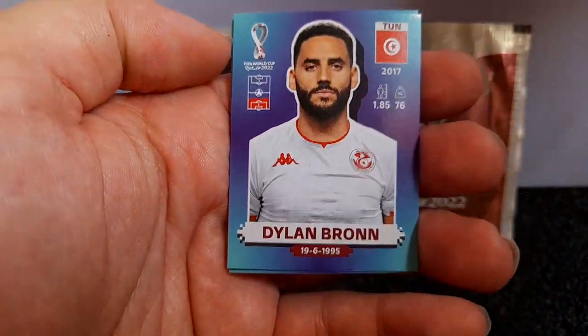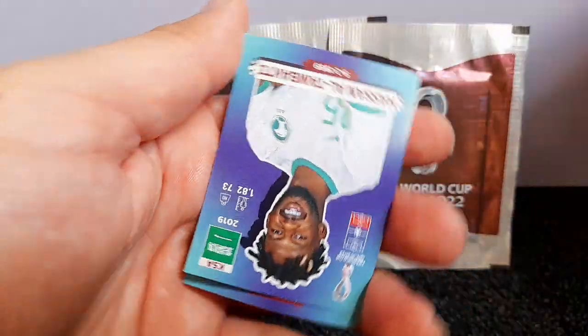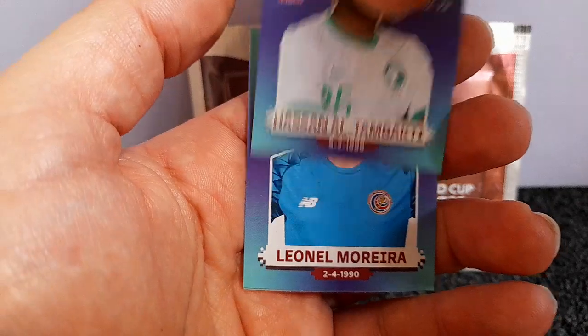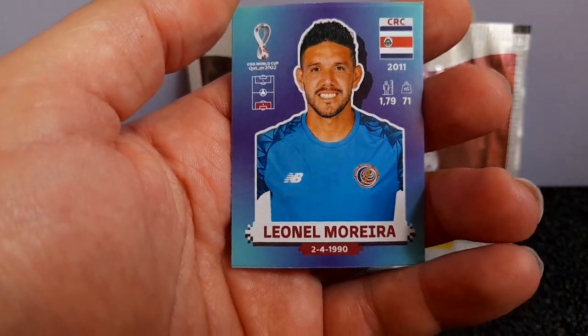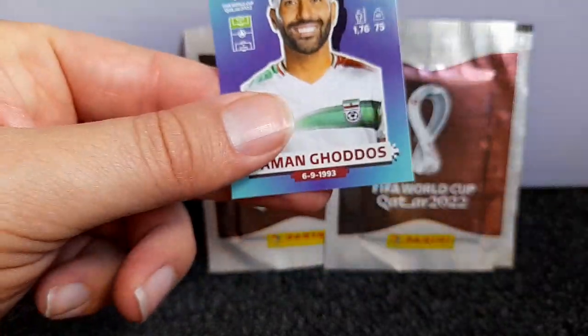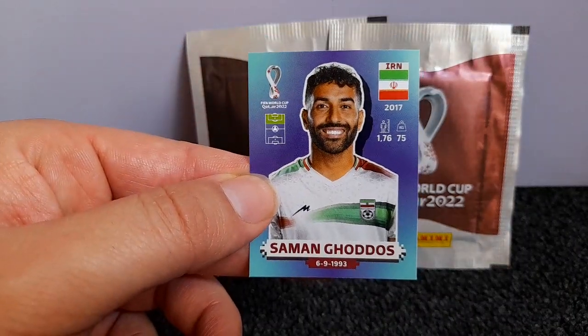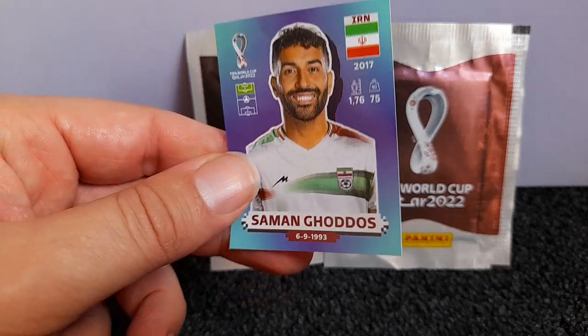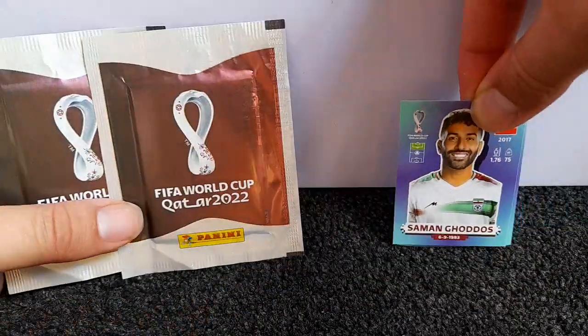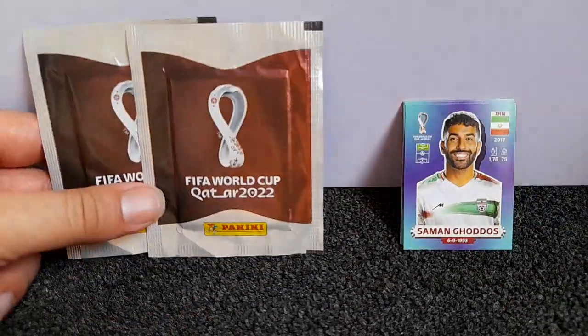Okay, so here are the stickers from pack one. We've got Bron from Tunisia, Al-Tambakti from Saudi Arabia — nailed that name — Merera from Costa Rica, Cavani from Uruguay, and Godos from Iran, who's in England's group. What do you think of the design, Eva? I think the design's really cool, and we've never opened this collection before — it's brand new for us. I have seen other videos of this product and the stickers do look really good stuck in the book.